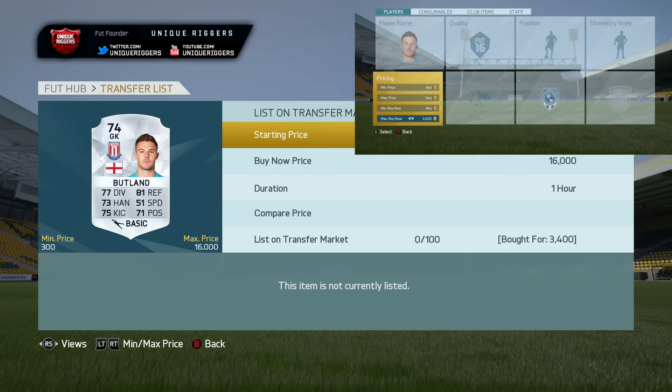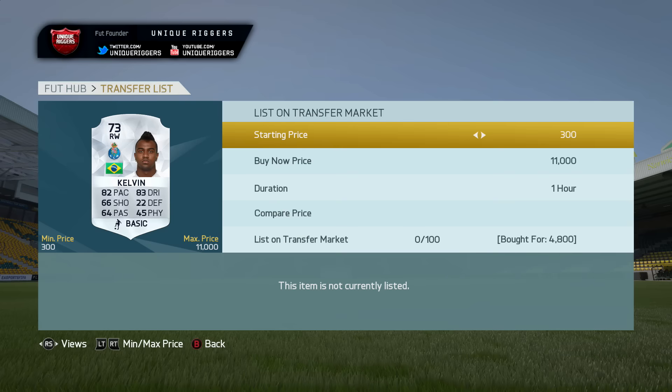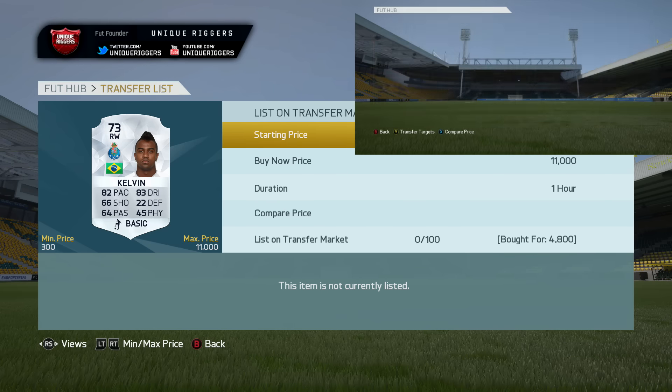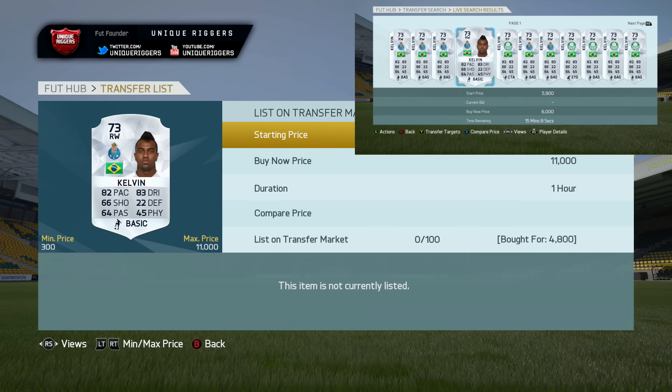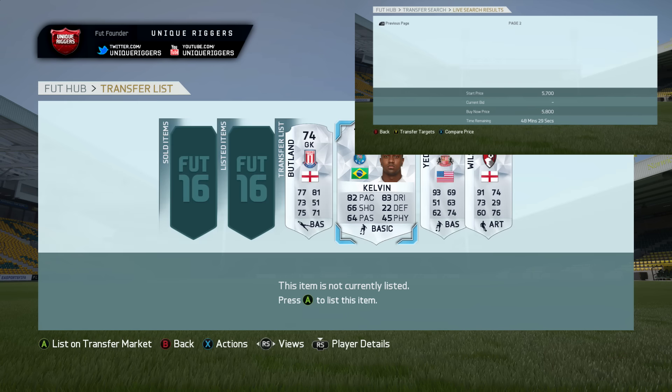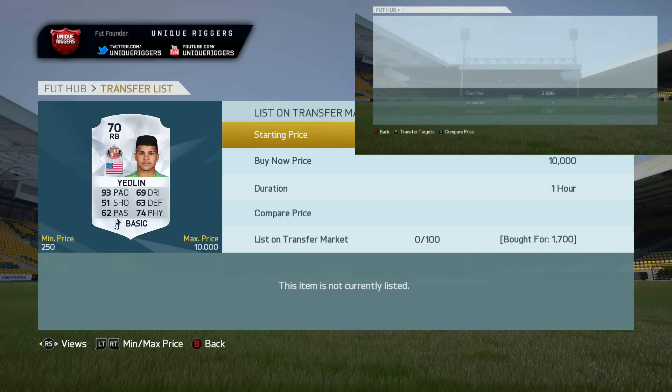Just here, picks up a Butland for 3,400 — can make about 1,000 coins on him roughly. For the next player, we've got Kelvin, the Porto version. There aren't two different versions for him, and for the Porto version he sells for 6,000 coins. I've picked him up for 4,800, so probably something like 5,900, as there are quite a few at 6,000, but they do sometimes sell for that price, so could potentially make an extra 100.